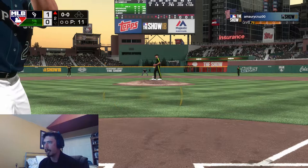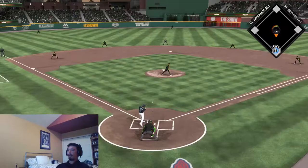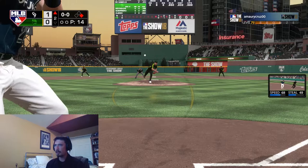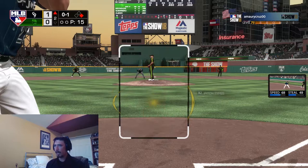Brian Dozier, who is playing way up today — hopefully that can show here on the field. Brian Dozier gets on the board with a base hit up the middle. And now the debut of Eric Caros — let's see how he does. He's against a righty, so that's not ideal.